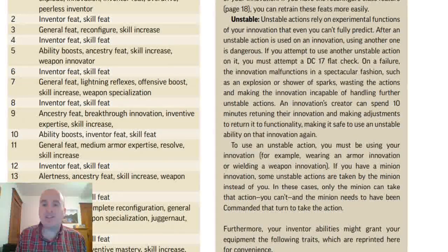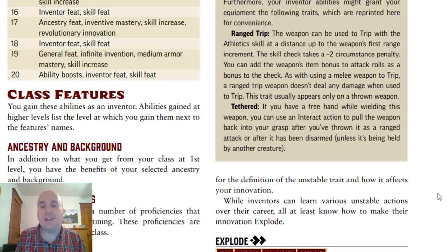Let's talk about some traits. The first one is a big one — it's in a lot of feats. It's called Unstable. Unstable actions can be used once for no penalty, but if you use another one, you must make a DC 17 flat check. On a failure, your innovation malfunctions and you can no longer use Unstable actions on it until you spend 10 minutes making adjustments and retuning it. The Range Trip trait lets you trip at range but you take a minus 2 penalty. And Tethered means the weapon is tethered so you can pull it back after you've thrown it.